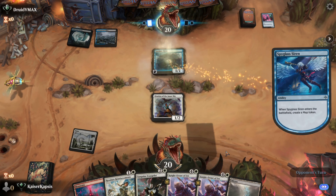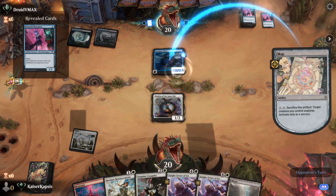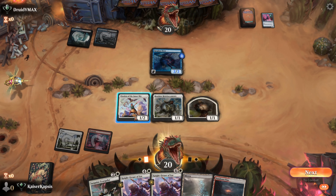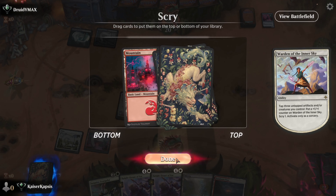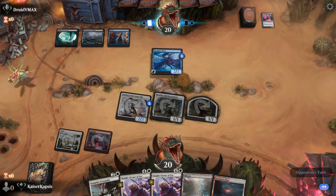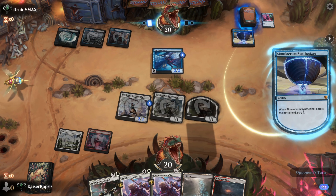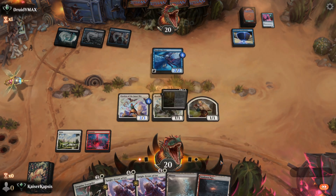There is a Spyglass Siren. They popped the map. Network Disrupted. Another land. Let's put the mountain and cast the Resolute. The only reason I cast the Resolute now was to use the ability of the Warden. For the time being I have 3 creatures and 2 lands.